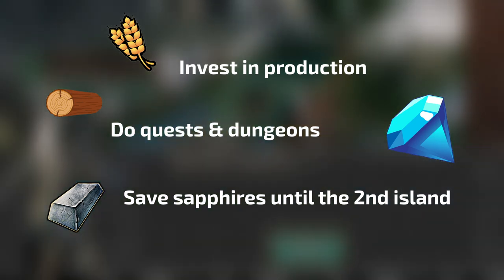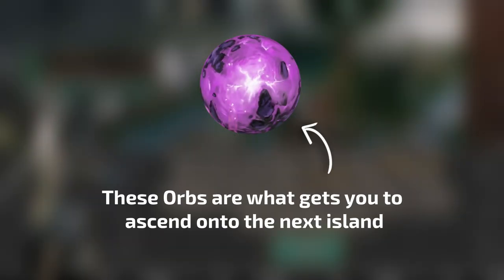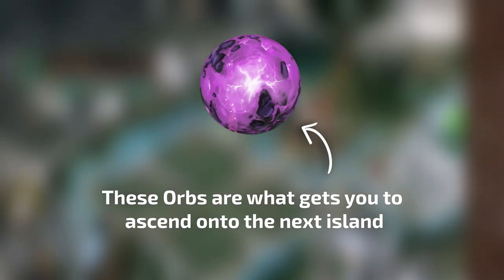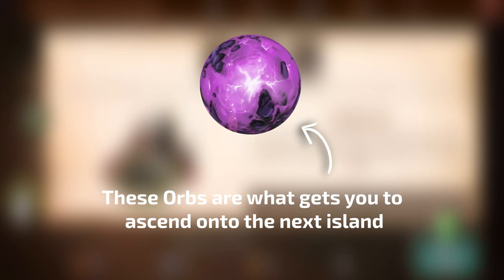What you really want to hoard — and only skill can help you here — are arcane orbs. Orbs are essentially your passes. With every new moon phase, you ascend to a higher island, closer to the end goal: the Eternal Light Kingdom.